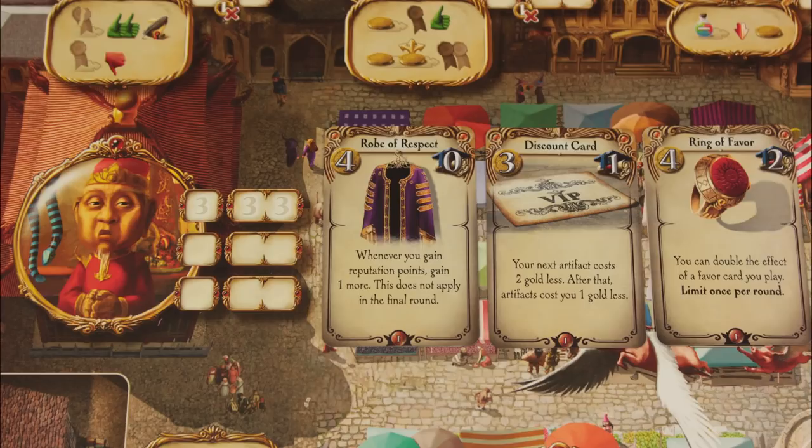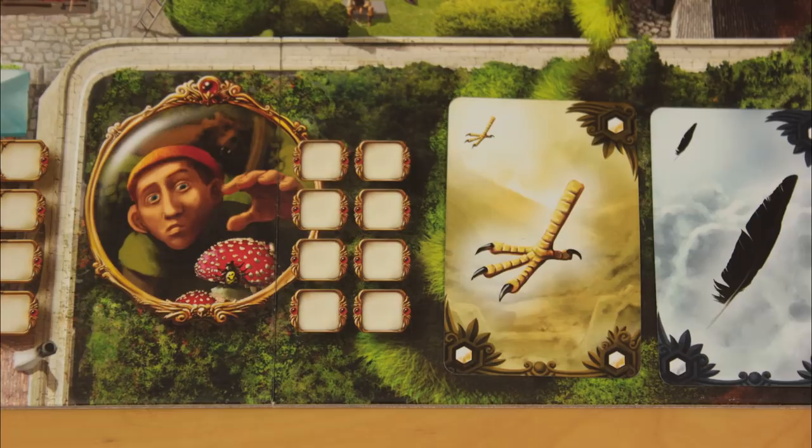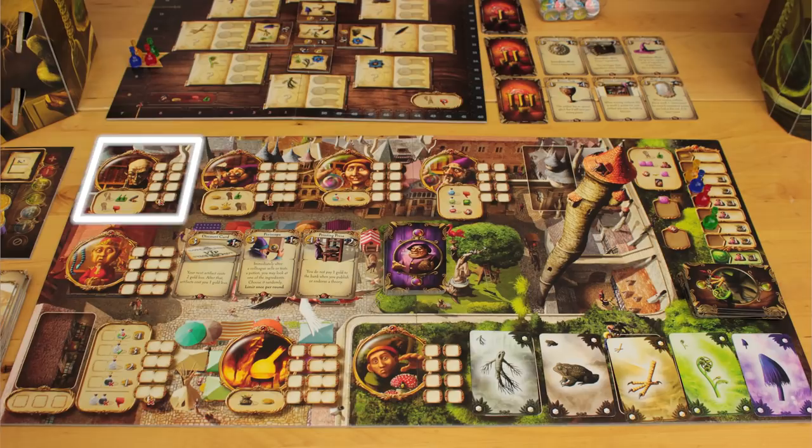After everyone has placed their cubes, actions are resolved like this: the top row first action happens first, then the next row with cubes in it, first action, then the following row, first action. Then the first row second action, then the second action in the next row — so top to bottom, in columns. The areas around the academy resolve in a specific order, all the way around the school in an arc, ending with the drink-a-potion space. Remember that in the first round, these spaces are unavailable.